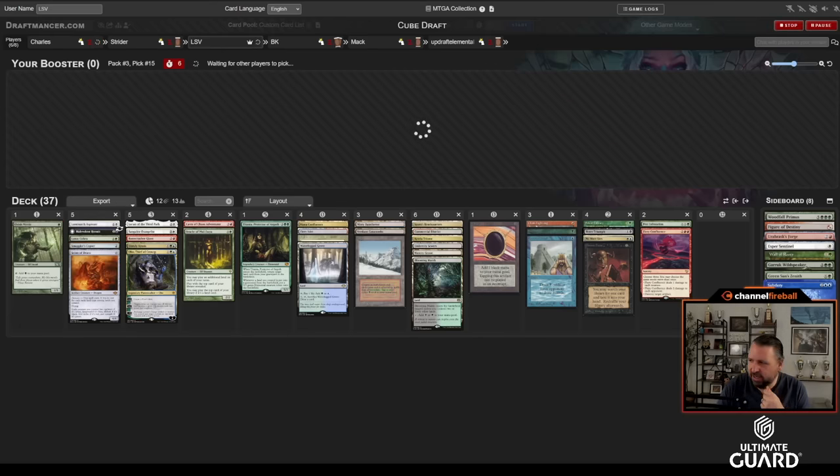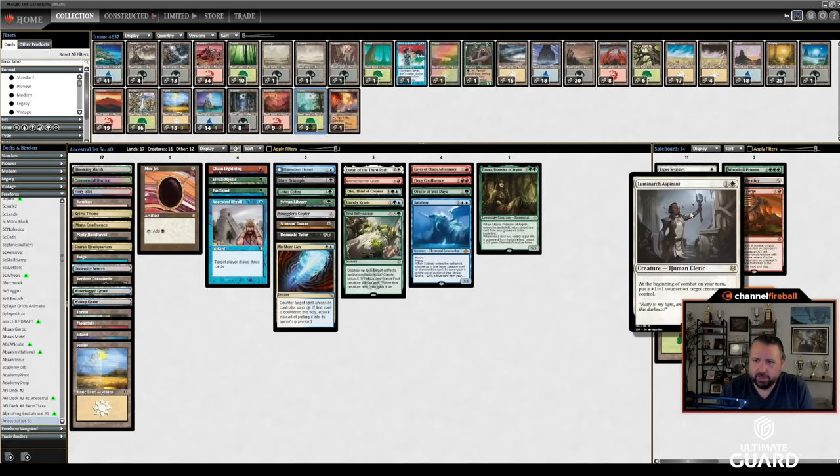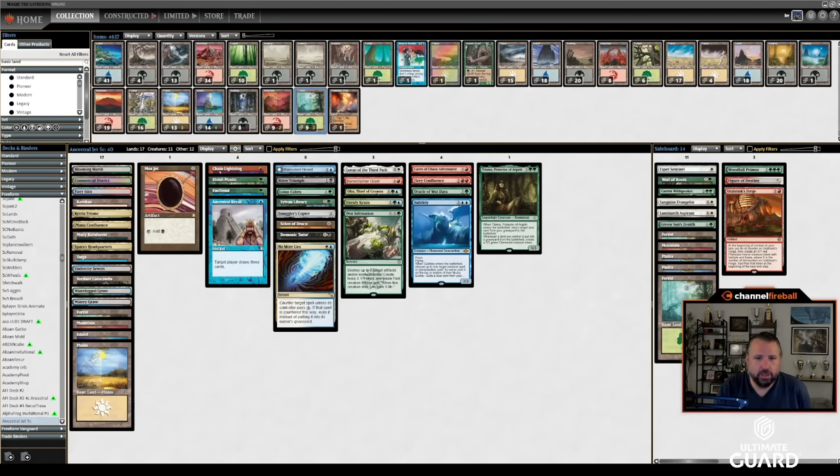This is a kind of nice one — my mana is actually great with two fetches, two Triomes, Mana Confluence, and a bunch of duals. I actually think I ended up with pretty good mana. I ultimately ended up cutting Luminarch and Sanguine Evangelist. I didn't really consider Esper Sentinel — I think the aggressive white creatures will get tapped white so often off Spara's Headquarters that it's not a good plan. I like No More Lies though, because having that up in the mid-game seems reasonable. I wanted to play Subtlety, and that's another blue card to pitch to it. Playing Loran as well; got Fastbond and Elvish Mystic as ramp, and Lotus Cobra. A bunch of just powerful cards of all colors with pretty good fixing — just a good five-color deck.